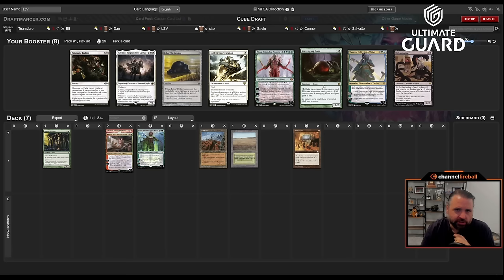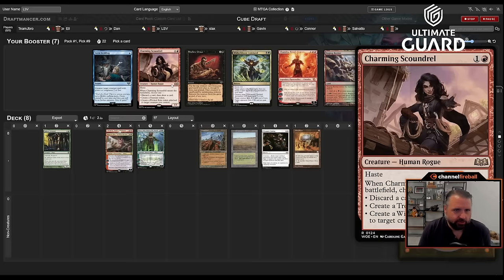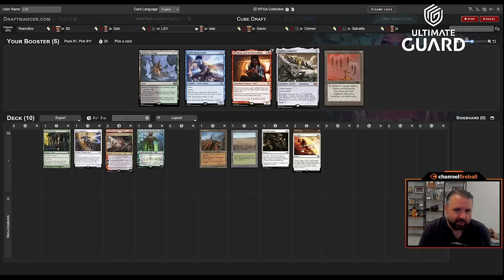Prismatic Ending is pretty good. I don't think I need another Nissa — that's another five-drop. There's also Scavenging Ooze but I haven't found that card that impressive. Prismatic Ending is pretty good. I like Raging Ravine and I like Elite Spellbinder — this white splash is looking good. There's also Charming Scoundrel and Chandra, but I definitely don't need another expensive card. I think I'd rather just take Spellbinder. Oh now Get Lost is a pretty nice pickup.